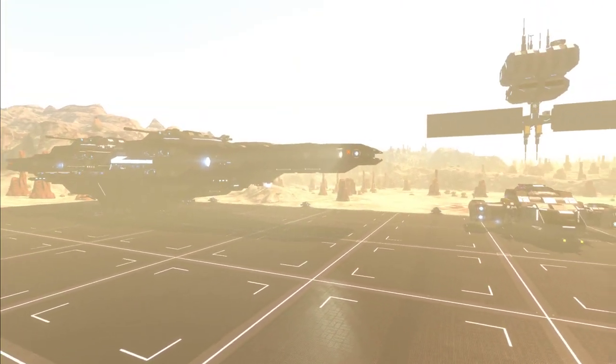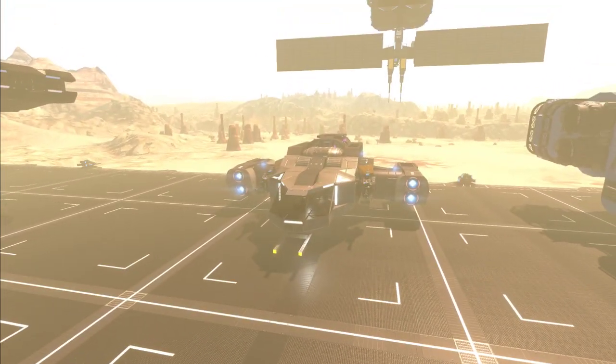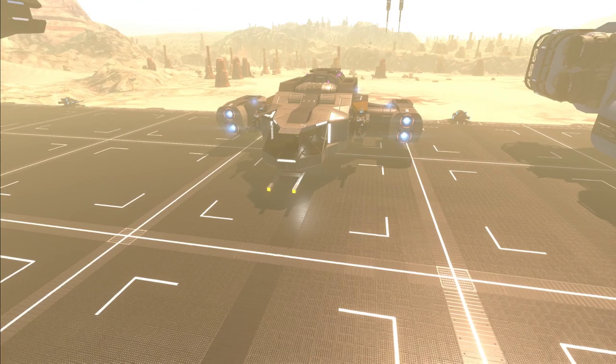Really, really cool ship - the Monolith here by Entay. Very exotic looking and quite capable in-game, especially after you upgrade it. Even stock, it looks like you could do some damage.